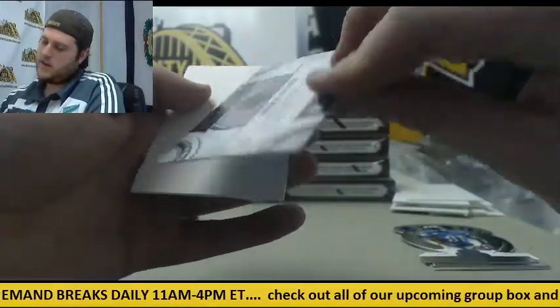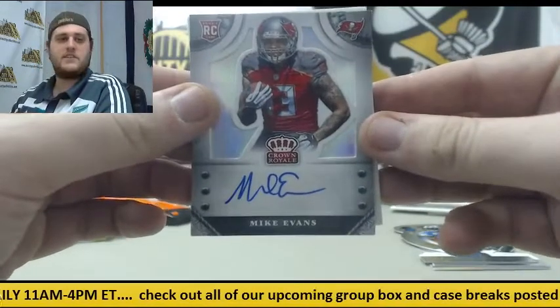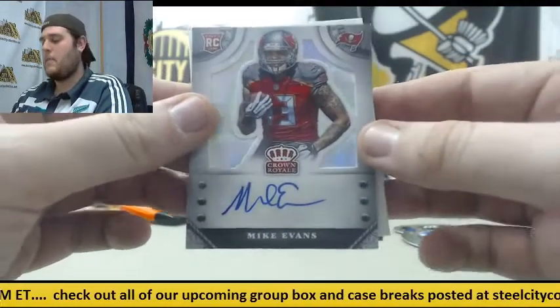Megatron. Out of $2.99 rookie card auto — Mike Evans for the Bucs, $17 to $2.99. Rookie card auto Mike Evans.